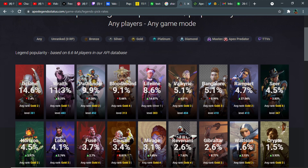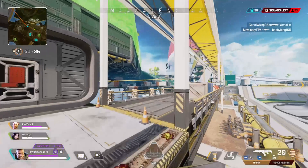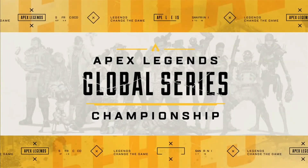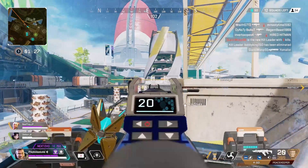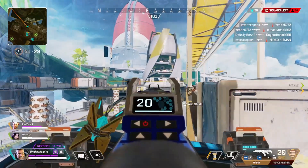Gibby is currently one of the least picked legends in the game, but I know you're going to say he's a must-have pick on your team in high rank gameplay and competitive Apex, such as ALGS — a competitive tournament that pro players play. He's a must-have pick in pro play, and not in casual Apex.